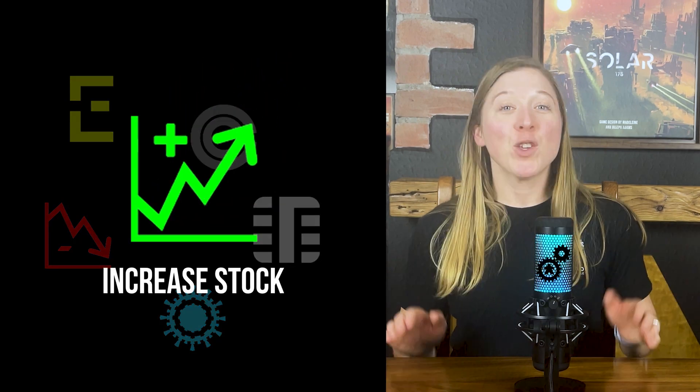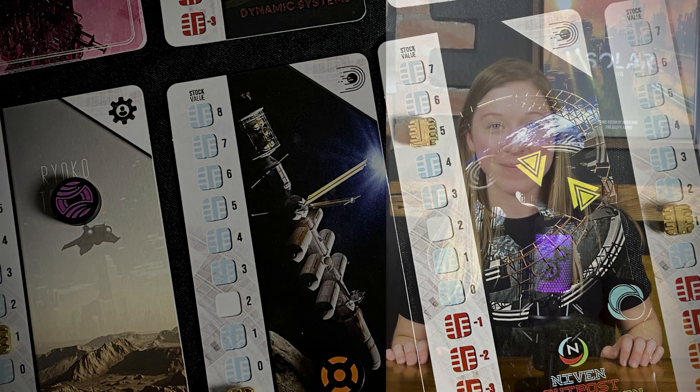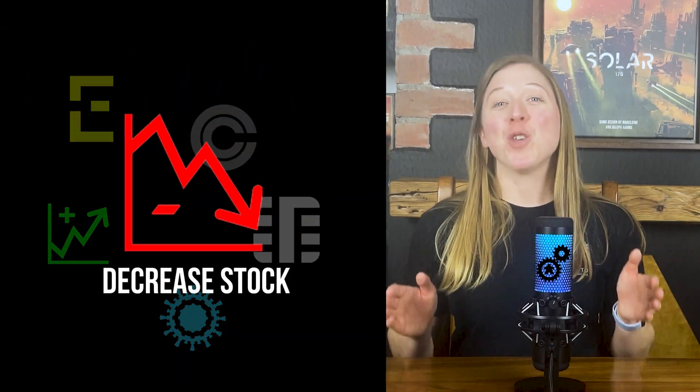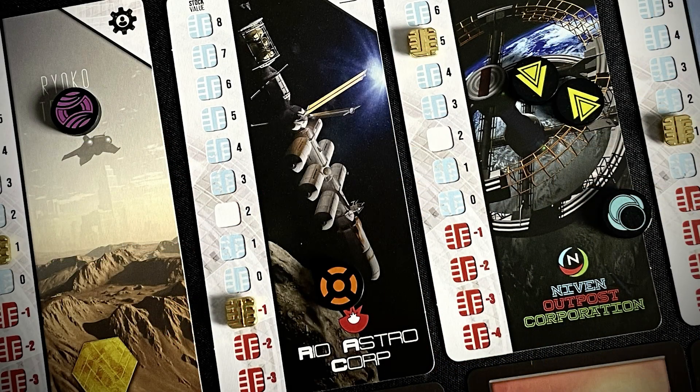Increase a stock by one: you may move the value marker of a stock on any corporation up by one space. Decrease a stock by one: you may move the value marker of a stock on any corporation down by one space.